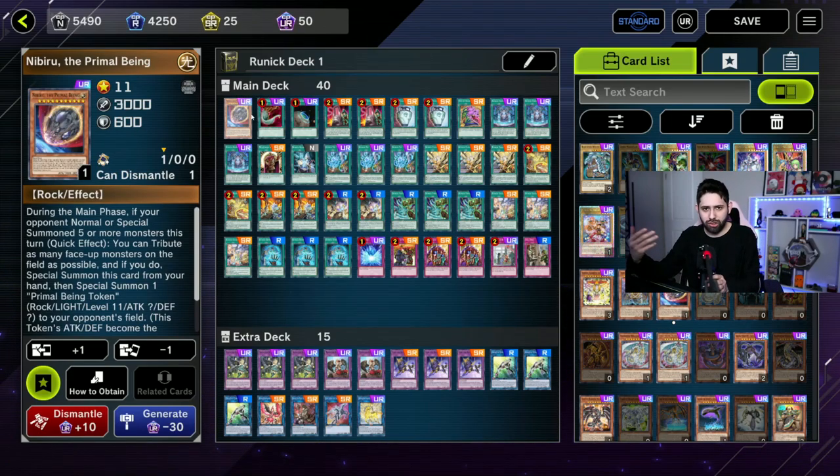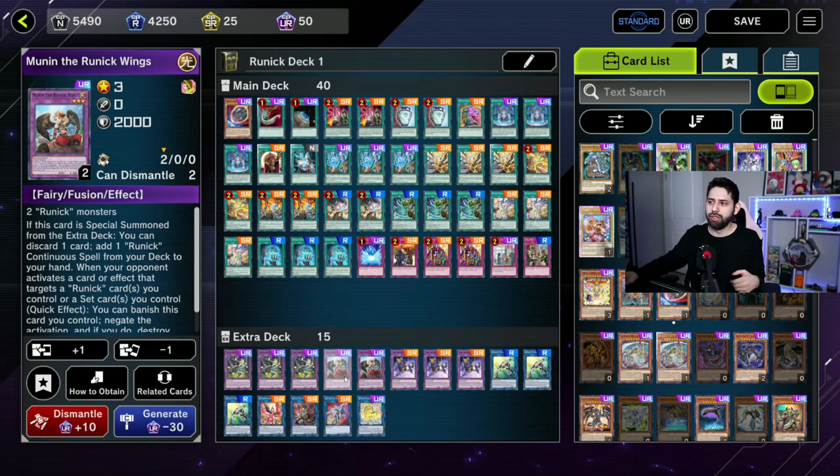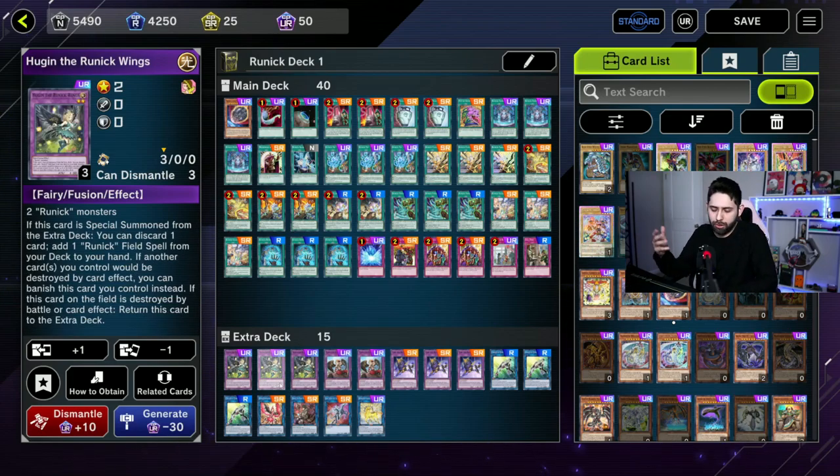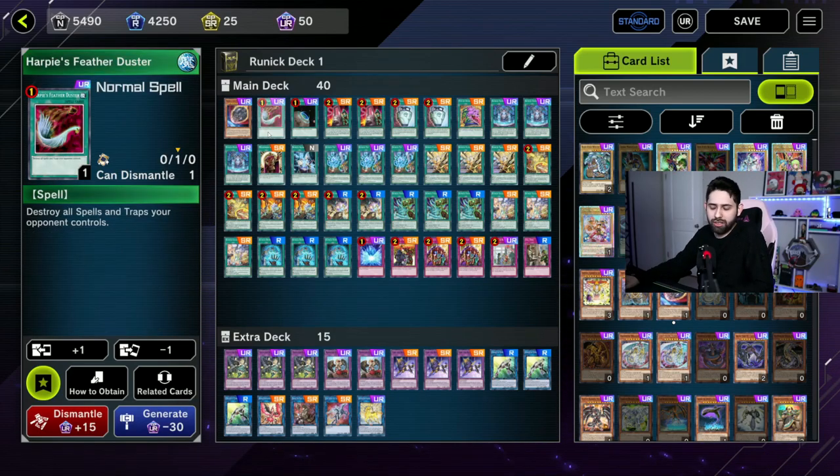Also, if you have Nibiru in your hand and it's just a dead card because they're playing a deck that doesn't require it, or you've already floodgated them a little bit, it's a perfect target to discard when you bring out one of your Runic Wings, Munin, Hugan, or whatever. If you bring those out and you have to discard a card, you're not going to lose much value discarding Nibiru.